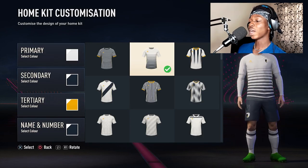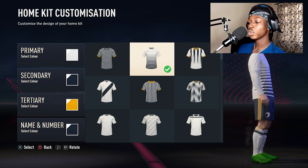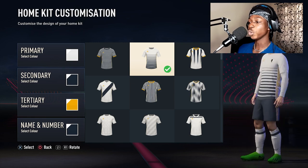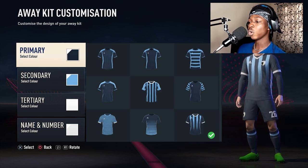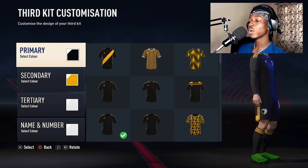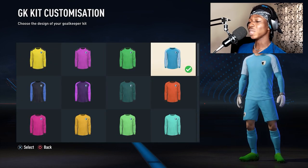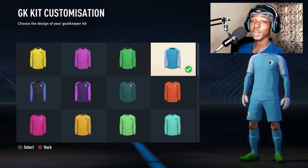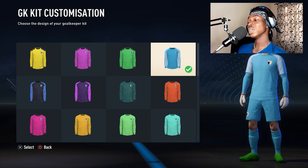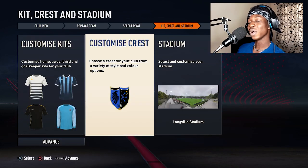Here's what our home kit looks like: a white shirt with navy blue horizontal stripes and navy blue shorts with gold colored stripes along the sides. The away kit is basically navy blue all through with vertical light blue stripes. The third kit is all black with gold stripes on the shoulders and sides of the shorts. For the goalkeeper kit, it's really annoying that we can't customize anything — we can only pick a color variant, which is stupid.